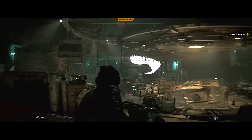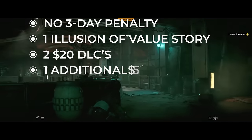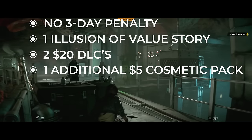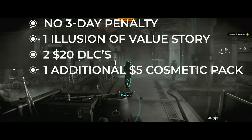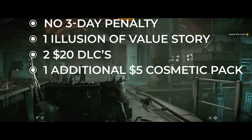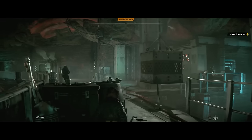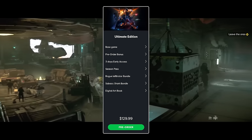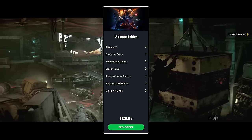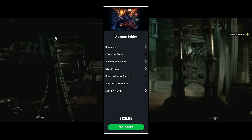That character pack is a pack of cosmetics for Kay Vess and her pet Nyx. So for the Gold Edition you ultimately have three days early access — FOMO bait — one storyline ripped from the base game, two DLCs likely priced at $20 apiece, and one additional cosmetic pack typically worth about $5. Then we have the Ultimate Edition at $130, which is $20 more than the Gold Edition and $60 more than the base game — almost twice the cost. Upgrading also grants access to the Rogue Infiltrator Bundle and the Savick Shark Bundle, both cosmetic packs worth about $5 each, or $10 together.